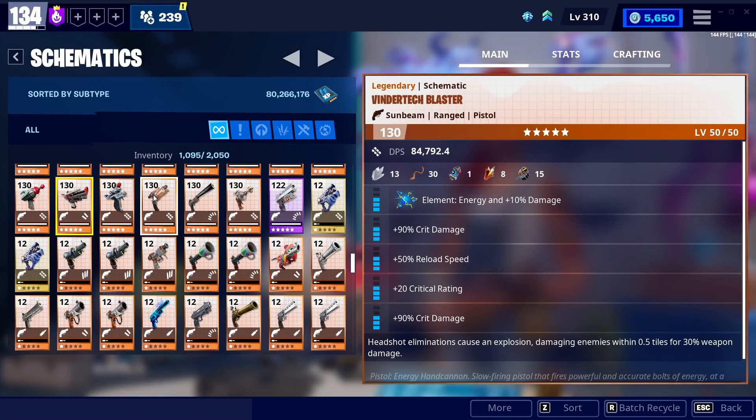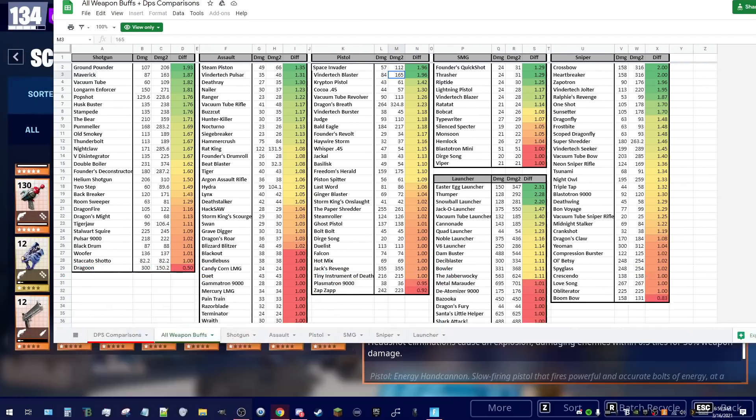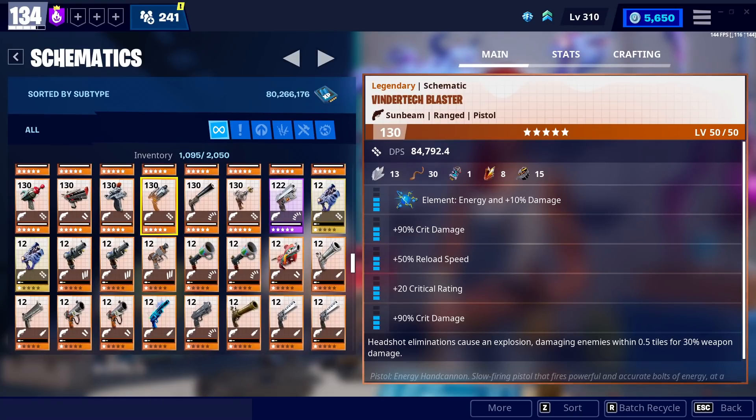The Vindertag Blaster is a weapon that probably needs its own video — this might be a teaser for the future. It got a really sizable damage bonus. Most pistols in the 12.0 update didn't really get touched much — the Krypton got a 42% increase, the Cocoa got 30%, and most others were slightly tweaked. But the Vindertag Blaster got its damage almost doubled, and that is huge and significant. This weapon is definitely a contender to be better than I know, but I can't really speak to it because I don't have the experience yet.